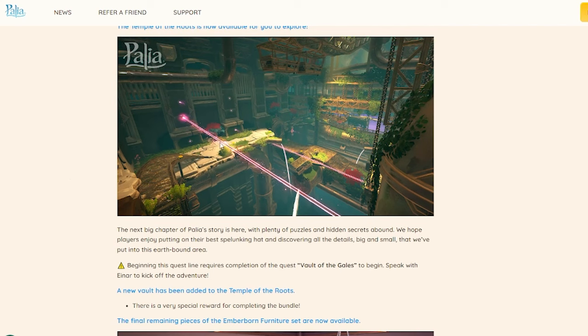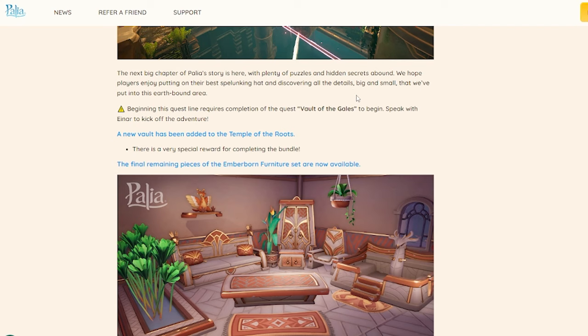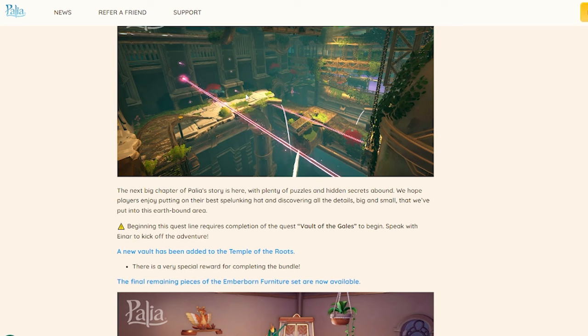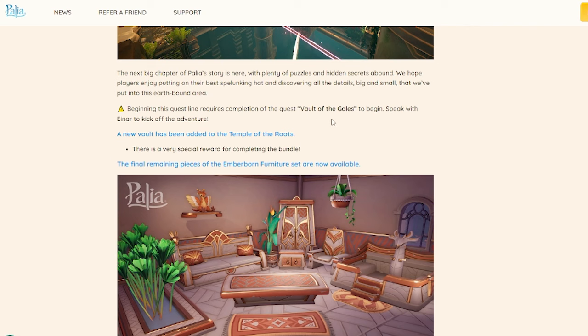They already told us they've heard us about the temples and understand the frustration with not being able to find certain areas. They've given us clear pathing and markers to show we're still on the main path. However, the notes say we should discover all the details, big and small, in this earthbound area — meaning there are hidden spots that won't affect the storyline if missed, but you'll be excited if you find them. Also, this quest line requires you to beat the Vault of the Gale first.